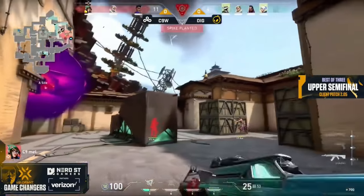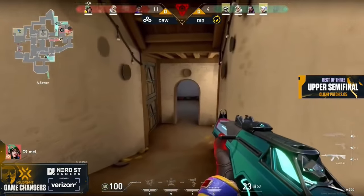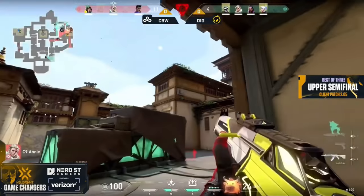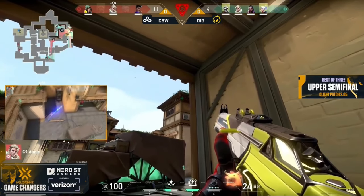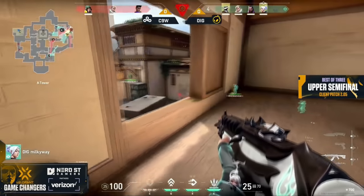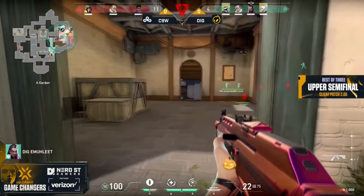We find ourselves in a nice little retake as Cloud9 set up on A. Listening to that made me feel like I was in an algebra lesson — my brain can't handle that many individualized letters. So that's a really good move from C9. They also utilize the astral wall as well, so a little bit of a fake there. They do have the spike down.